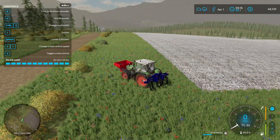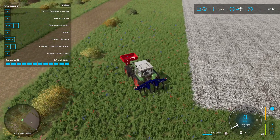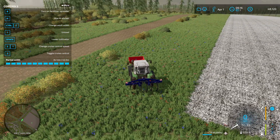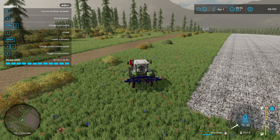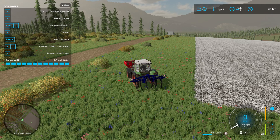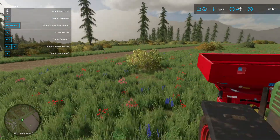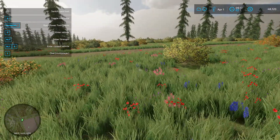Hey guys and welcome back. It is now April 1st. Over the winter I finished the first contract — the cultivator for $15,000 — then did two more: another cultivator and a plowing, which gave around $30,000 together. So about $45,000 all together.